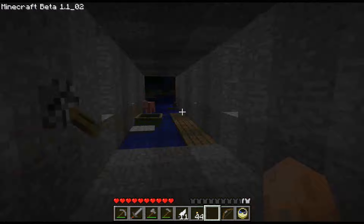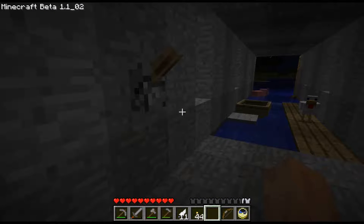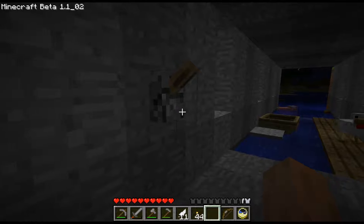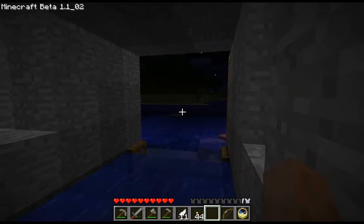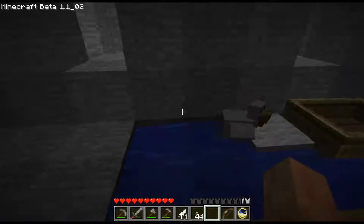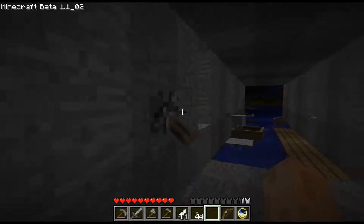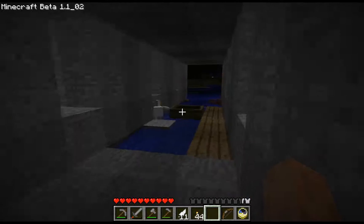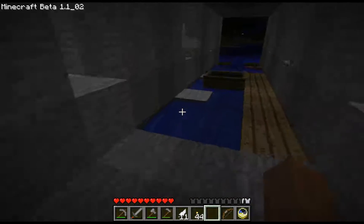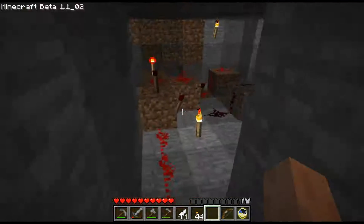I'll stop for a second and show you how the wiring for my boathouse works. The boathouse is pretty simple — a two-door switch, but I actually have two levers. I also have one out in the water over there, so I can open and close the boathouse doors from the ocean. So when I'm out exploring, looking for clay, I can open the doors, bring the boat back into the slip, and close the doors again.